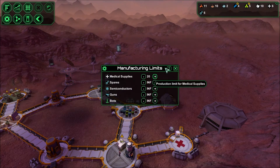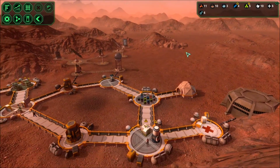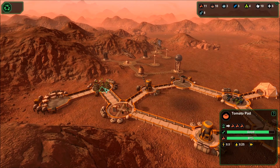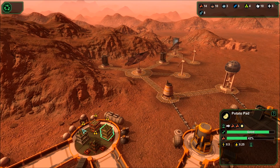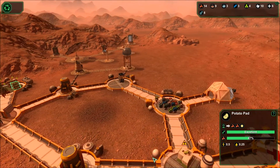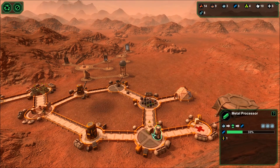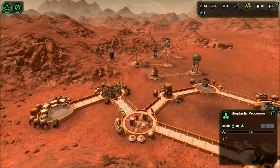I think I'm running out of something - set that to 20, seems good enough. Oh I probably ran out of starch. Potato, vegetable, starch - okay. What do we got here? So that takes starch to make bioplastic. I have four bioplastic, so I think maybe...